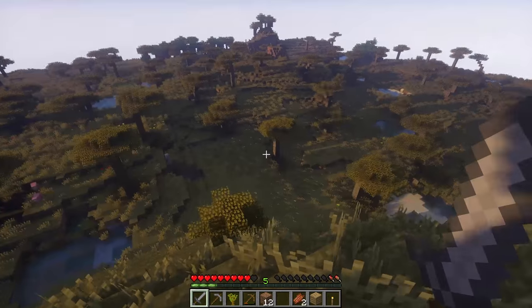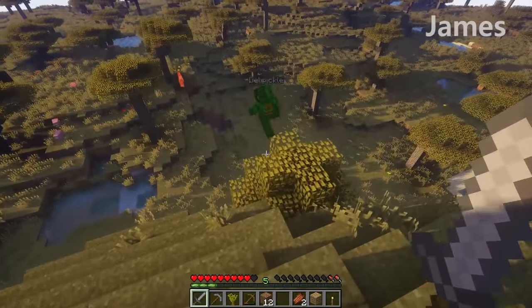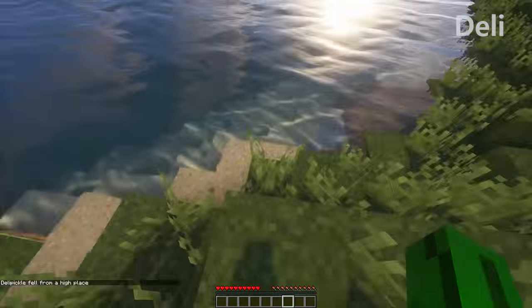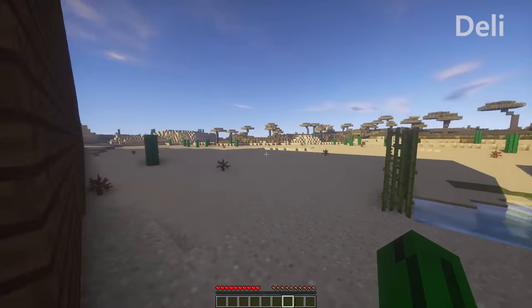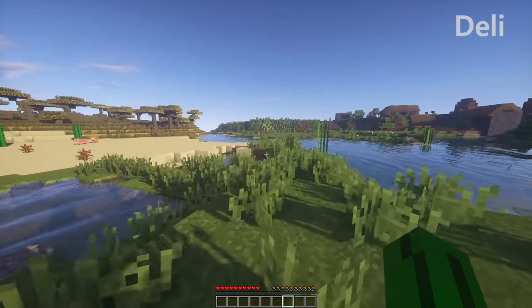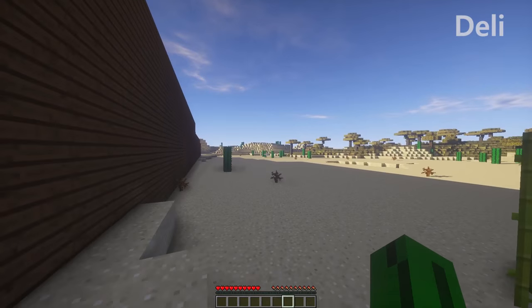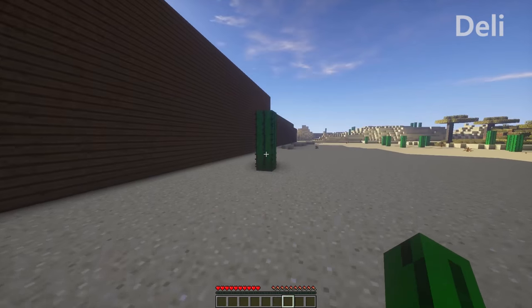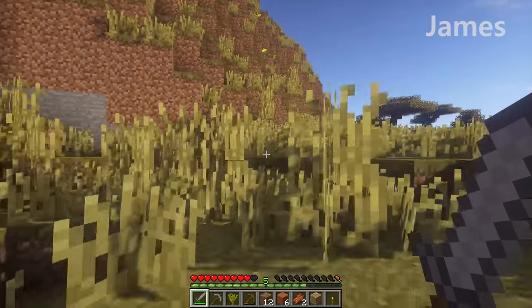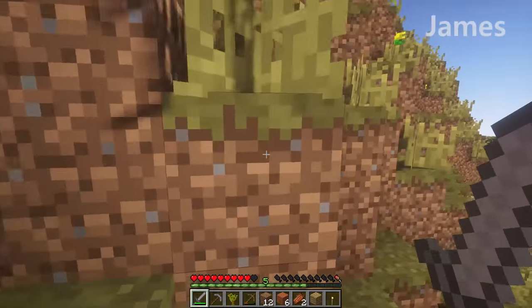Let's go down here — there's some pigs over there. I want to kill them. Oh, there's a skeleton down there too. He's on fire, he'll die. Don't fall too far or else you'll hurt yourself. Okay, you've just killed yourself — seconds after I said don't fall from a high place because you'll hurt yourself. Do you remember how to get back over here? I'm going to kill some pigs to get some food real quick.